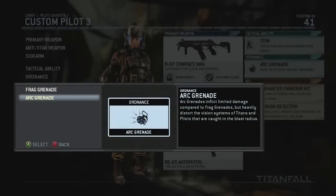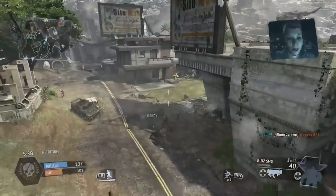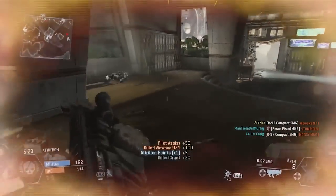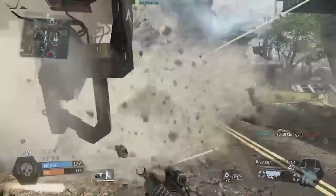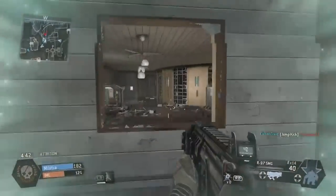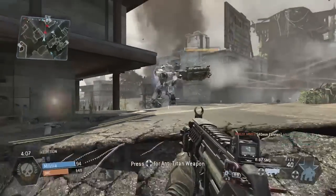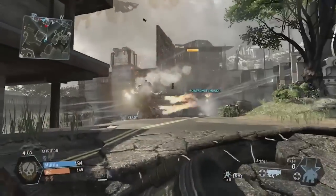Moving on to the Arc Grenade — it does limited damage compared to the Frag Grenade, but it heavily distorts the vision of both Titans and Pilots, so effectively it works like a Flash Grenade. It is really, really disruptive. If you're in a Titan and you've been hit with an Arc Grenade, it completely distorts your vision and you basically have to walk around aimlessly for a bit. The effects do wear off relatively quickly, but in a pinch it can be the difference between life and death, giving you a window to escape. Interestingly, the Arc Grenade can also be used to reveal hidden enemies — if an enemy is sniping or camping somewhere, throw an Arc Grenade in their vicinity and the electro-radius explosion will reveal their location.